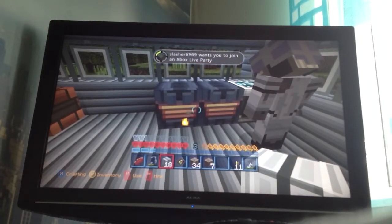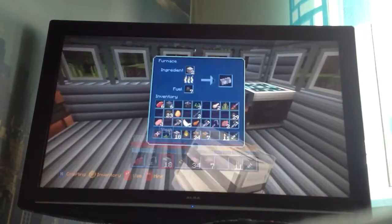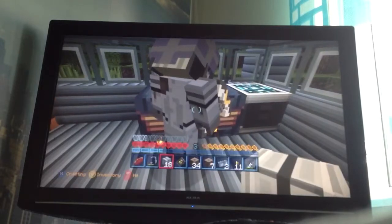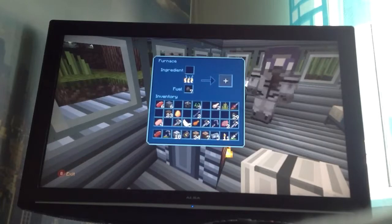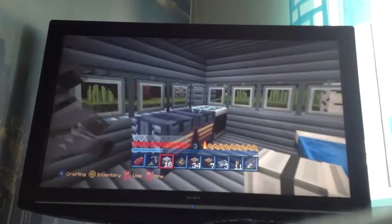So we basically split everything 50/50. We have the diamonds. We've got two diamonds. Have you guys seen the shears? Come look at me — look at the shears. They look like tasers. I mean, now you electrocute them, but you still hit them.